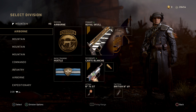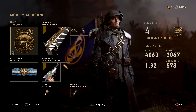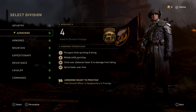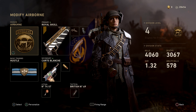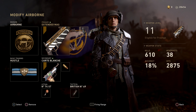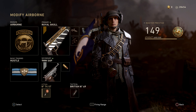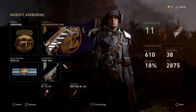Let's have a look at the class setup for today's Sten video. We've got the Airborne Division, obviously, because it's good with SMGs. Fire Guns with Sprint and Diving - these are if you've ranked up your division. We've got Reload while Sprinting, Climb over obstacles faster, and Sprint faster over time. We've got Hustle to reload quicker. We've got the Royal Skull - I wish it was the Rooted 2, but unfortunately it's the Royal Skull. Advanced Rifling, Extended Mags, Rapid Fire. We've gone with the 9mm SAP - it's a really good gun. High Calibre, Sticky Grenade, and the British No. 69. That is the class setup.